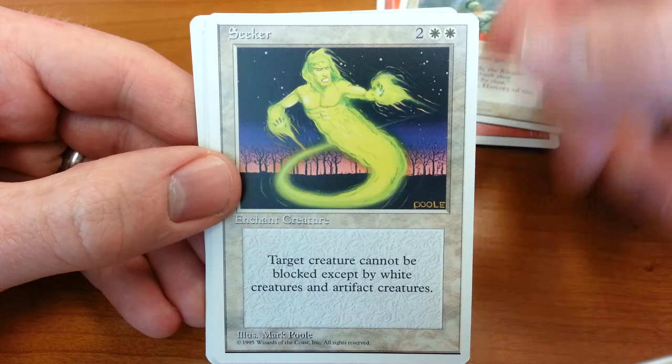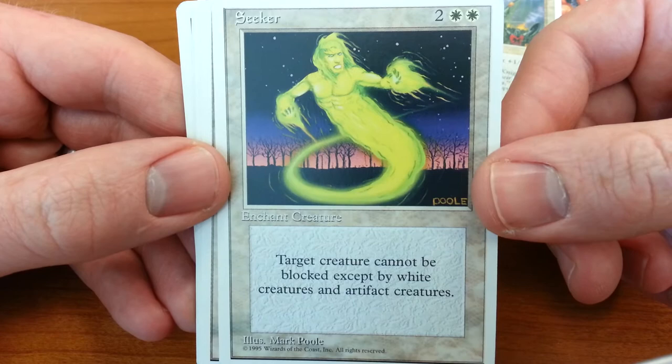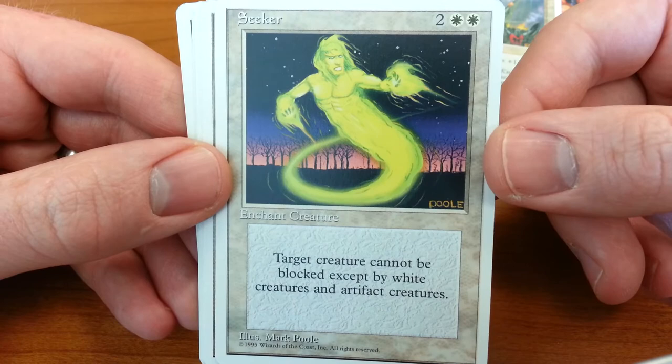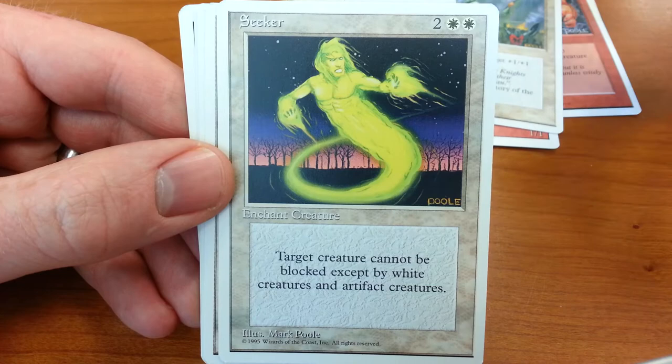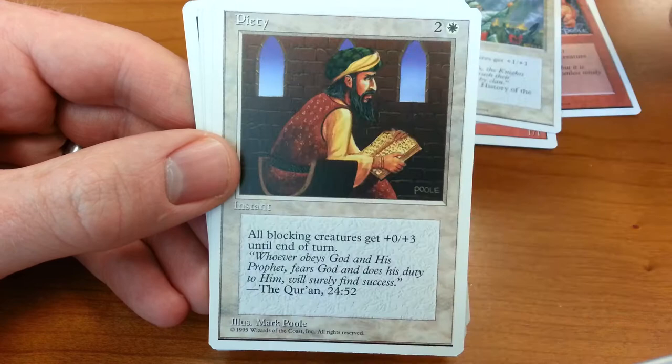Seeker — I never really understood this illustration. I don't see what a big glowing guy has to do with only being able to be blocked by white creatures and artifact creatures. Still a cool picture. I get a good contrast. I guess he's green — he should be white. There's black, red, and blue, and he's just kind of running away from them, like they have no power over him, they can't block him. I think it would have worked better if there was some green in the background and he was white — but I'm being picky.